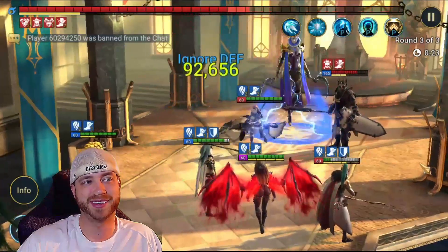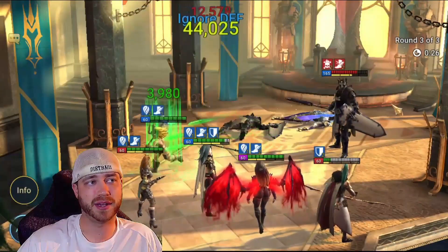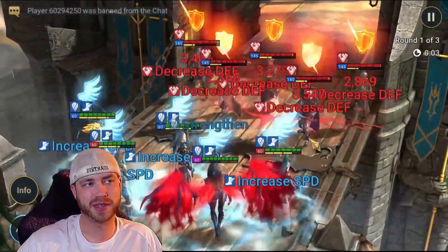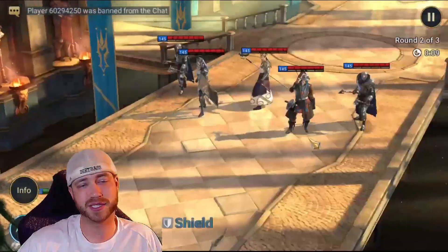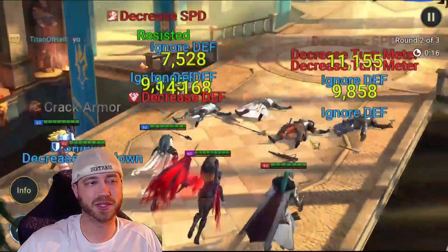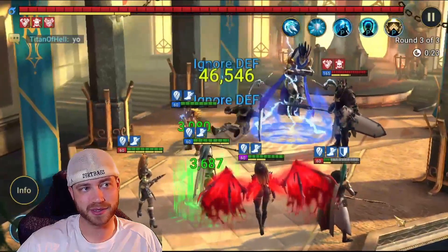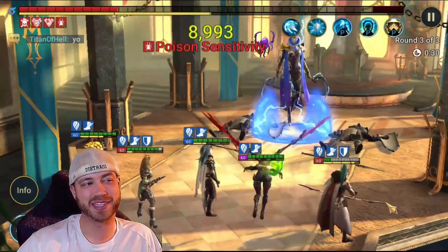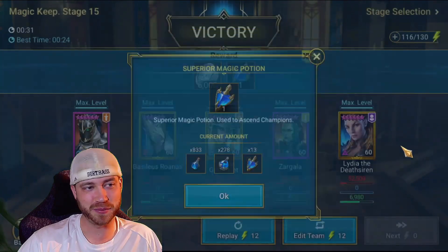Just look at the damage as well — that shield is ridiculous. Puncture — 75K right there. So then I ran it again. I think Trunda kills wave 1 — yeah, she just hits way too hard. He does the A2 — 63,000 on both of them. Does the puncture — only needed one shot there. And watch this: his AI steals the shield again. Holy crap, look at that shield — that's ginormous. He's never going to die. He could probably solo this. At least he can do a ton of damage to the boss.